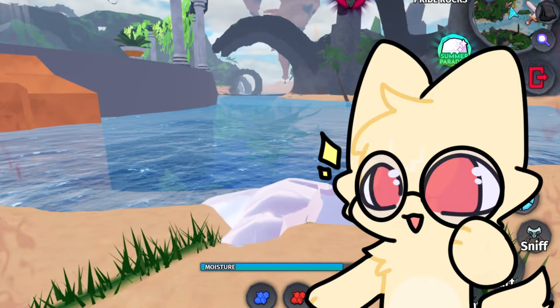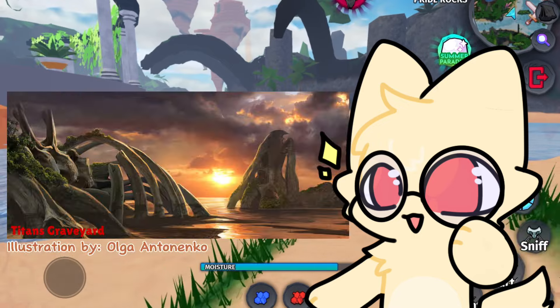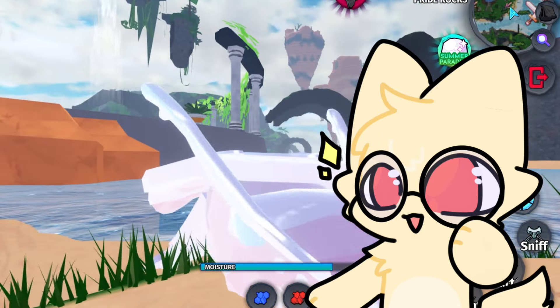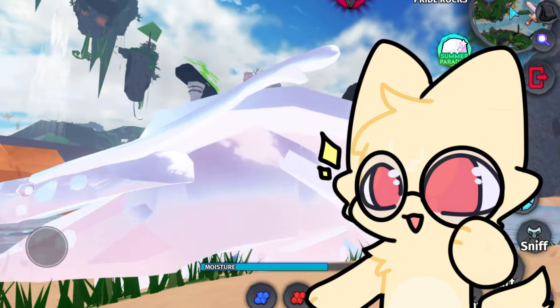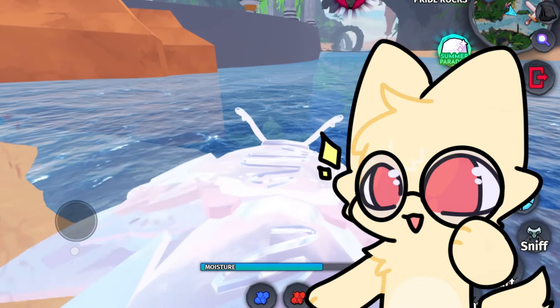The options for which biome should be added are Chasm Path, Mystic Grove, Titan's Graveyard, and Forgotten Shores. Biomes will not appear exactly as they are seen in images shown — those are just ideas and artwork sourced from the internet to help show the vibe they are aiming for.